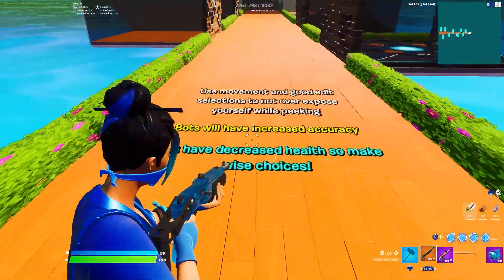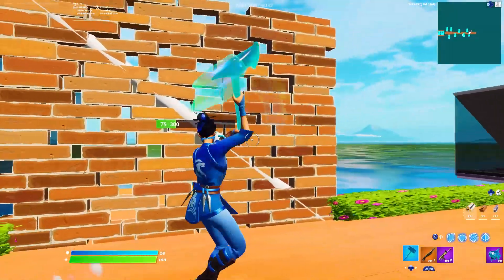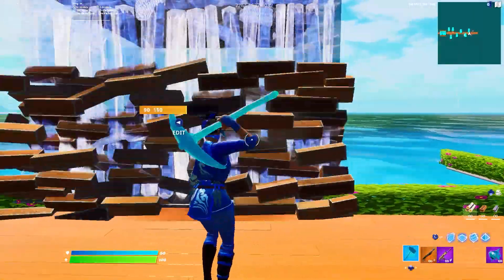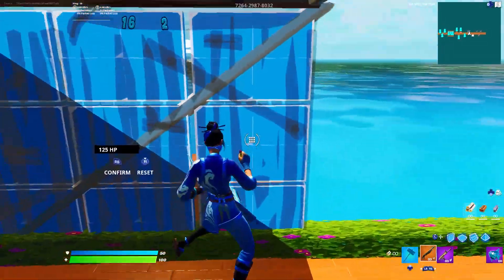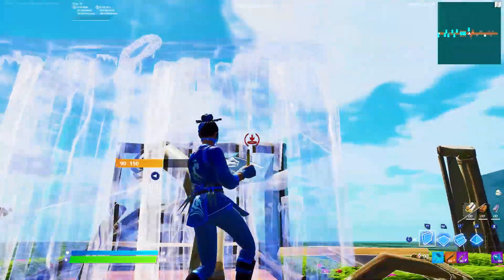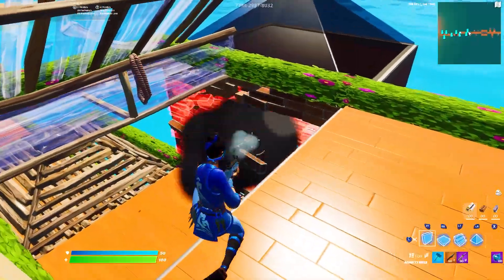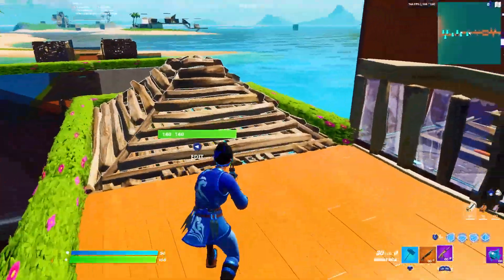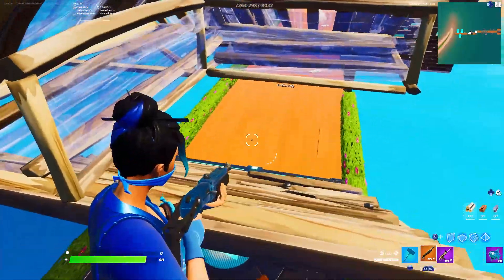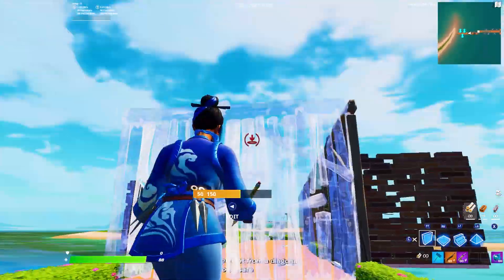Here we have peek shots — you can read the instructions if you'd like. The bots have increased accuracy so you have to be careful on how you edit. You want to make smaller edits because a giant edit just overexposes yourself when you don't need to. Make sure you do a top row edit because if you do a triangle edit it's hard to reset that wall since you have to be in build mode. Then here you just take the wall from one tile away. Make sure you stay on top and practice safely peeking from up here. Make good habits — make sure you're in cover by the time you confirm the edit, so even if you have to wait a second to get into cover, it's better than getting shot at.